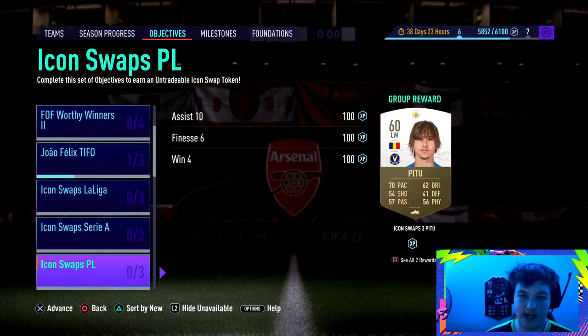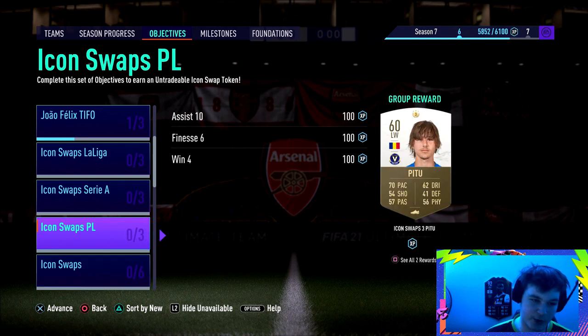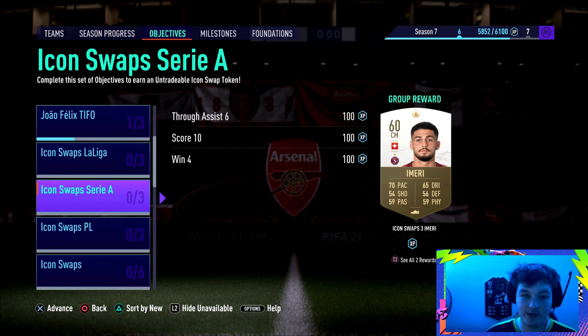My number one tip for the online objectives is golden goal. Whoever scores first, your opponent should leave — about 99% of the community knows this. Don't force it on someone. My advice: do not pause for your opponent to quit — I personally won't quit if someone pauses for me. Just don't pause; if they want to do golden goal they'll quit on their own. If you score first, skip the replay. I'd say nine out of ten times your opponent will quit.